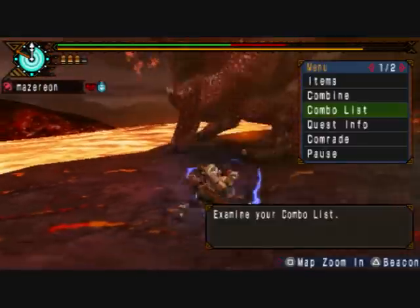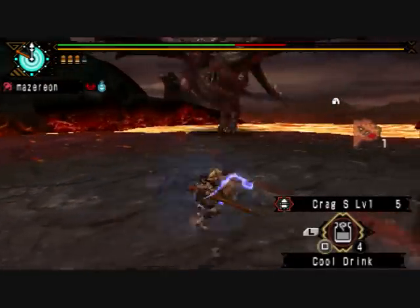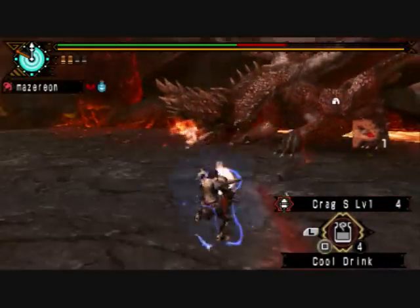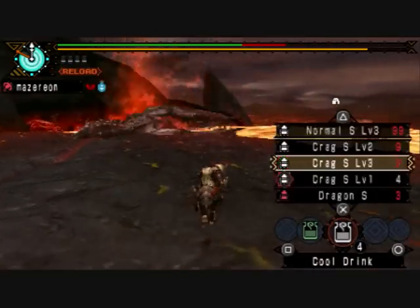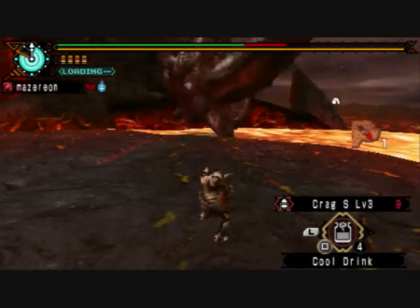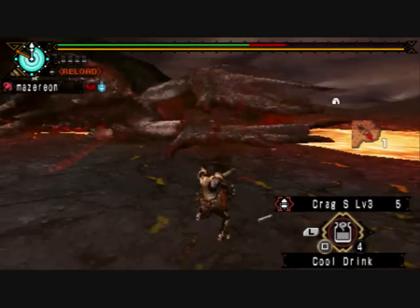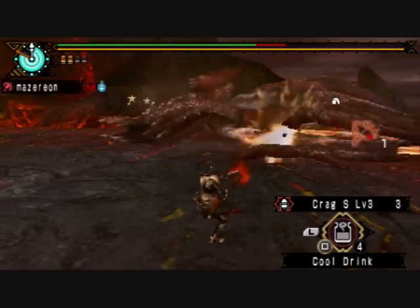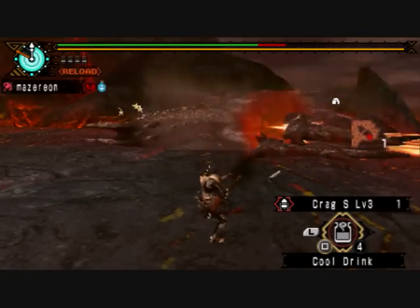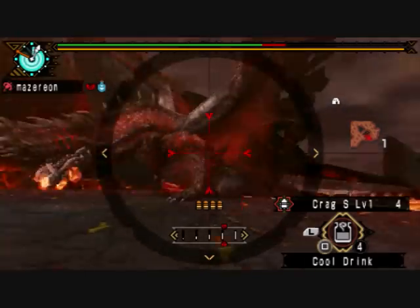When he pulls back and flies forward, if you've seen it coming and dodged out of the way, you can usually get a sneaky reload in. He's knocked out of the sky again — he's actually going to be knocked out when he stands up, so you want to fire some more crag shots into his wings. If you watch closely, at the end of the second volley you'll see the chunks flying off, which means you've broken the wings right at the five minute mark.